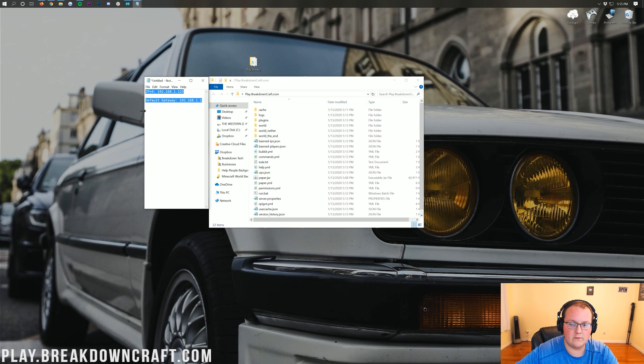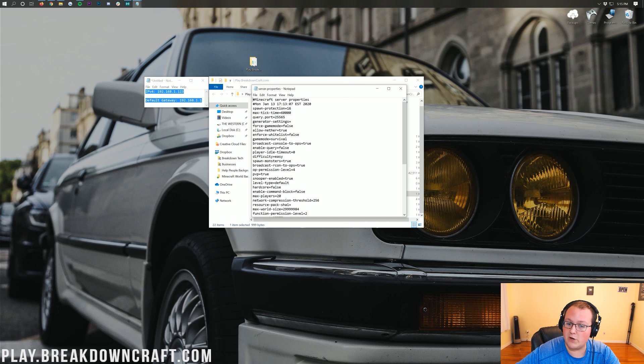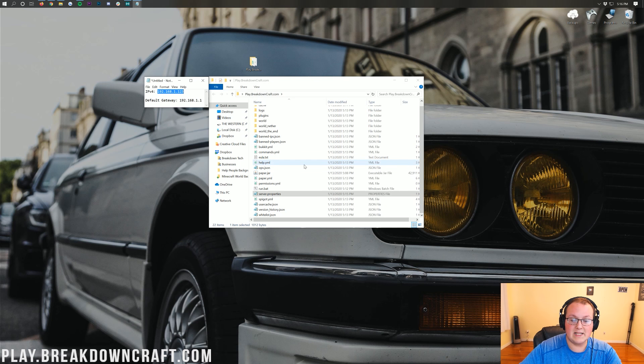Come back over into your server folder, scroll down until you see the server.properties file, and double-click it to open with notepad. Go to where it says 'server-ip=' and paste in your IPv4 address. Then do File > Save. Now we're done with the server.properties file. If you just want this for yourself, you can paste your IPv4 address into Minecraft and join. You can also join off of your default gateway. But if you want your friends to join, we're going to need to port forward.